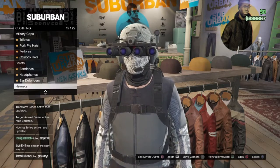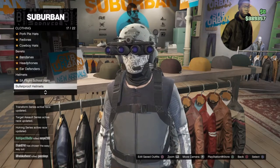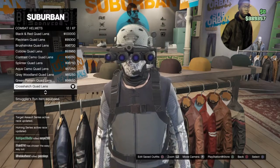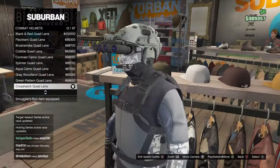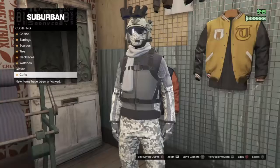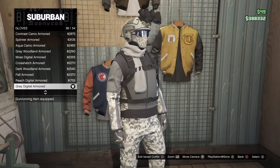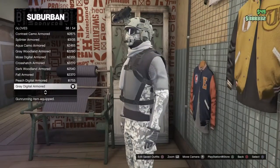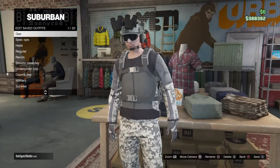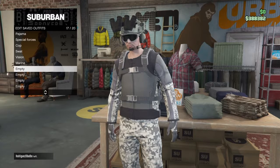Then you're gonna want to go down to combat helmets and get the crosshatch quad lens helmet. You're gonna want the grayed digital armored gloves. And then you want to save the outfit.